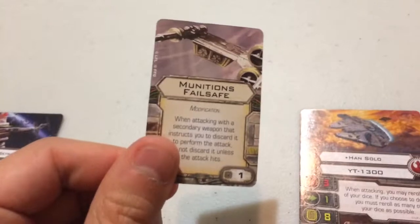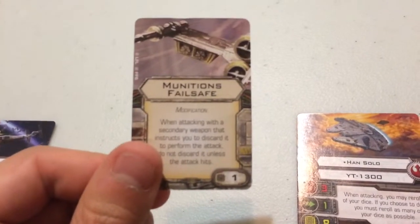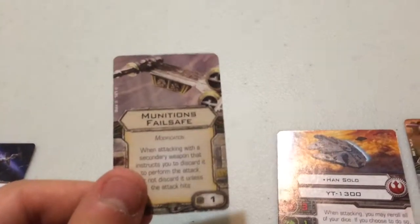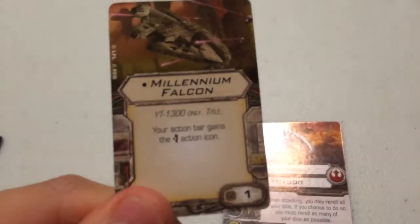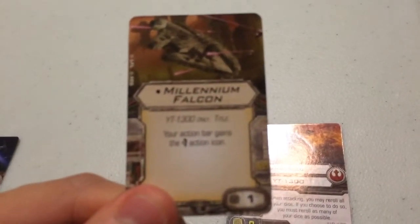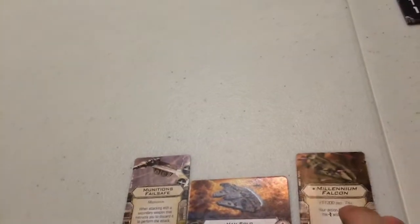For his modification, I've given him Ammunition Failsafe, which makes it so that if you attack with a secondary weapon and it misses, you don't discard the secondary. His title card is the Millennium Falcon itself, which states your action bar gains the evade action — so now Han Solo can take a focus, a lock-on, and an evade.